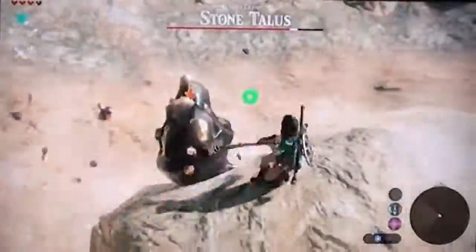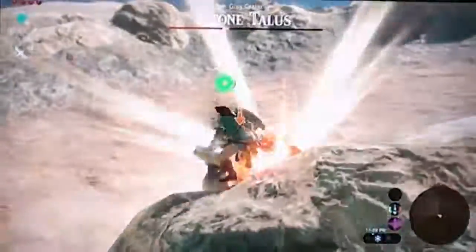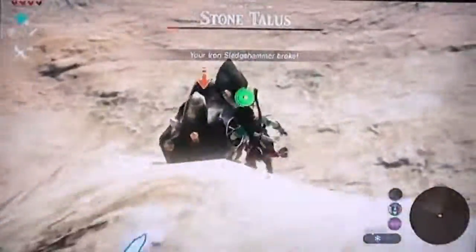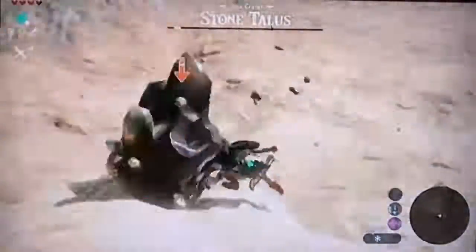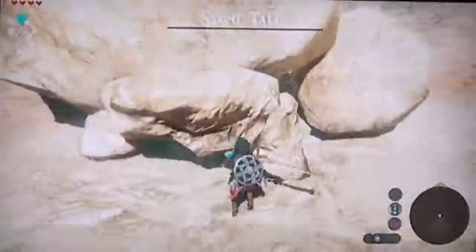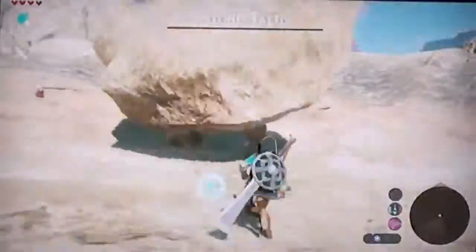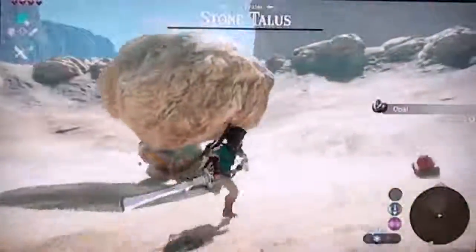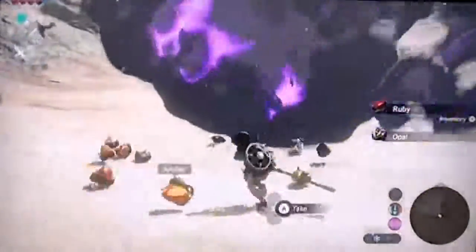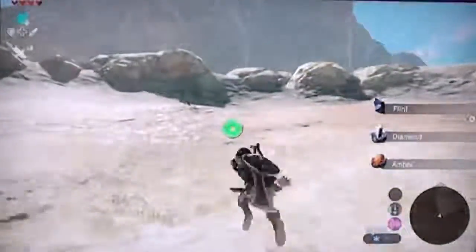Keep swinging. I need more sledgehammers. Let's get my nice claymore. Ouch. Climb, climb, climb. I have one more health left to get rid of. Come on — and this should be it. There we go! Get some ores along the way, get a ruby. Awesome. And he's defeated. Get lots of ambers too — really great for selling. And a diamond! Awesome. Let's get another stone talus down.